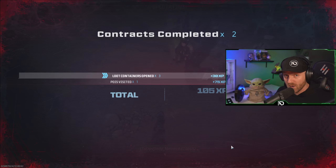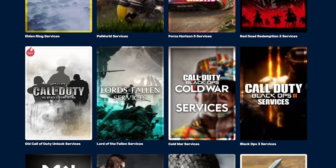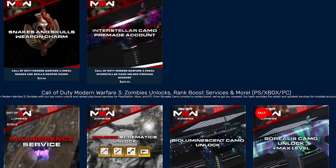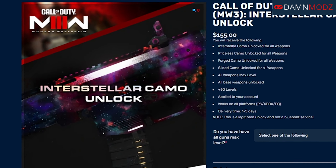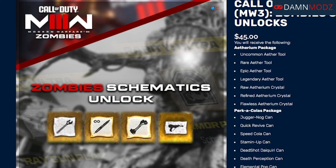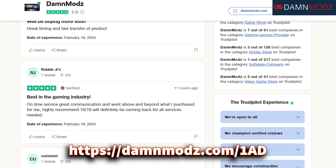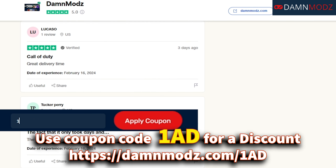But first, a quick word from our sponsor. If you don't have the time to unlock everything and need assistance in your favorite games like Call of Duty, Fortnite, Grand Theft Auto 5, and more, then our sponsor DamMods is the place for you. They offer all camo unlocks, zombie schematics, bot lobbies, and more. DamMods has a five-star rating with thousands of reviews. Use the link below in the description and be sure to use code 1AD for 5% off your order.